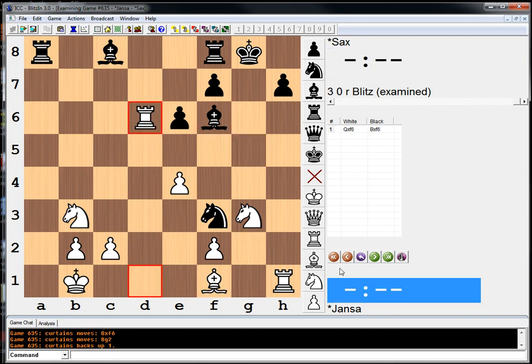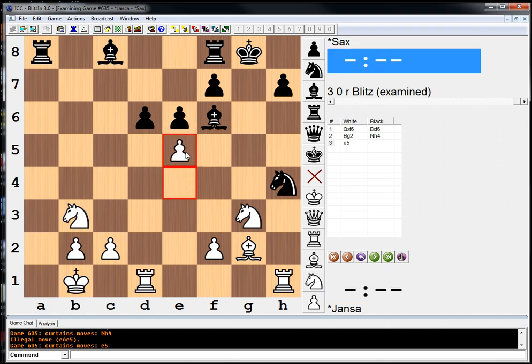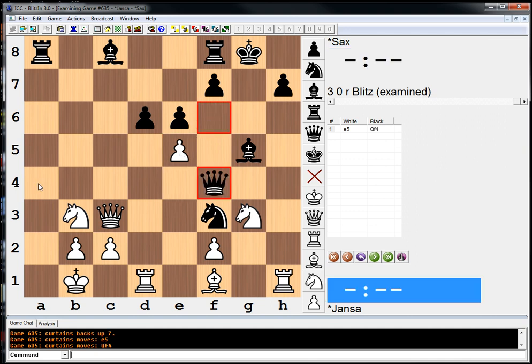Also not bad is rook takes d6. Stupid tricky puzzle. And then if knight h4, e5 — with some nice ideas, this bishop opening up on the rook, and white has a nice position. The point is: after e5, all the captures are bad, but queen f4 with the idea of queen a4. What a jerk — I didn't see queen a4. I saw queen f4 and just thought it doesn't do anything, but it creates counter play.